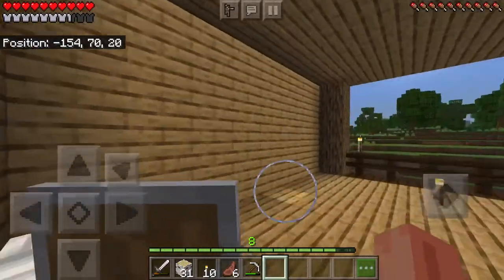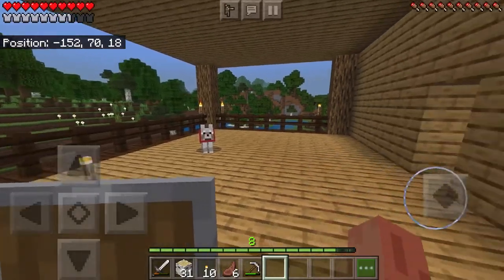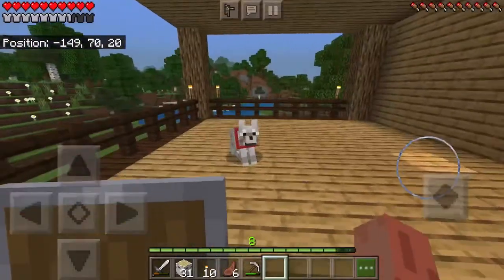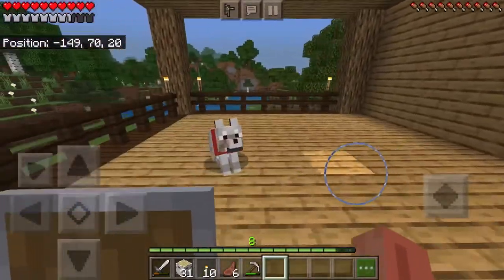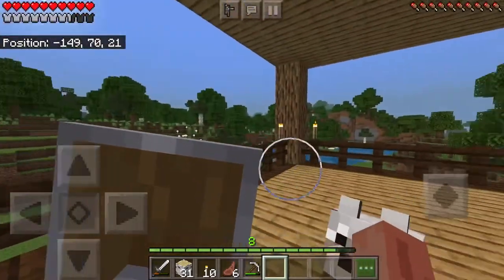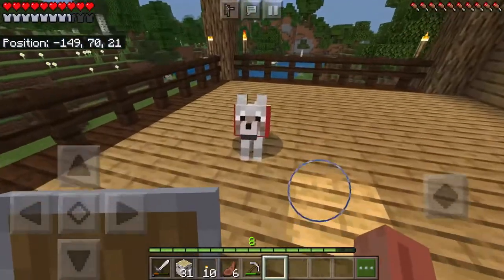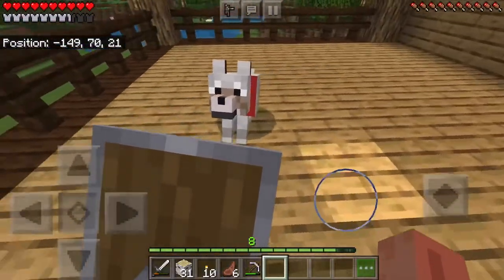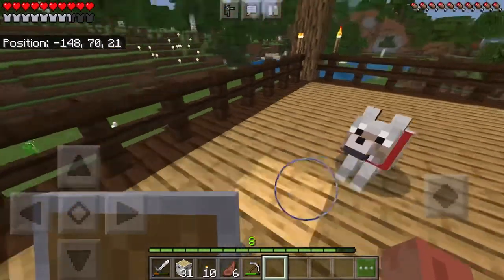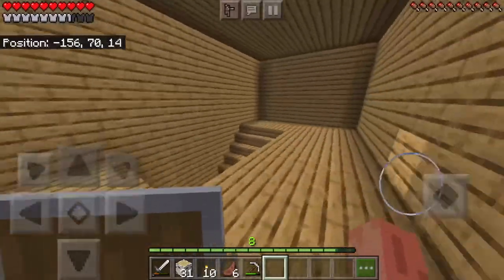Hello everyone, welcome to episode 2 of my let's play. In the previous episode we just started making a house, and I improved it a little. As you can see I just got a dog friend — I'm gonna put the clip of me taming the doggo in. If you guys have any ideas for names for this cute little creature, put them down in the comments.